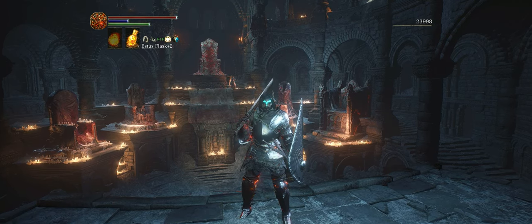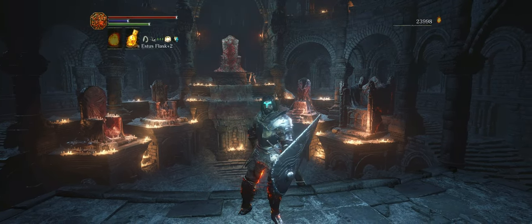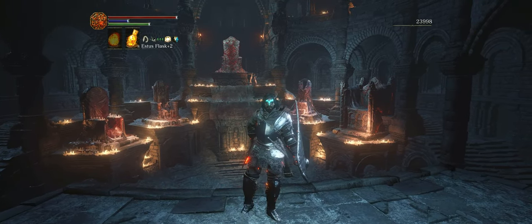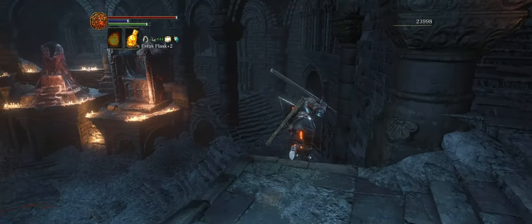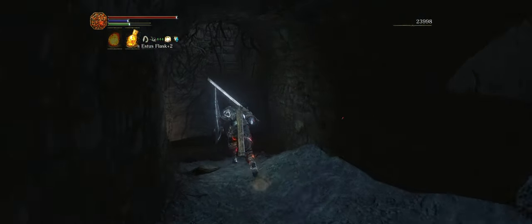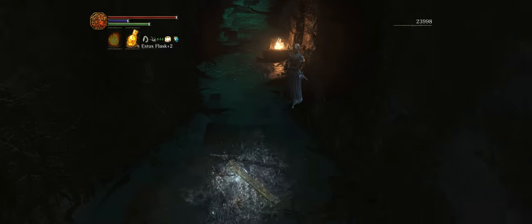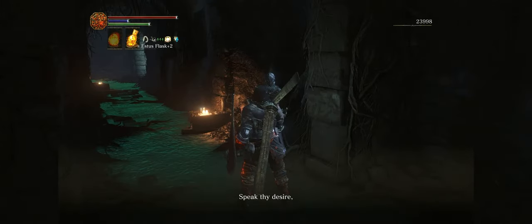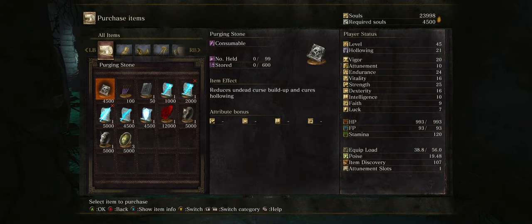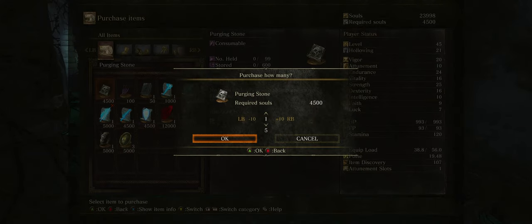Hello guys and welcome back to another edition of our Dark Souls 3 walkthrough. We're going to continue at the Catacombs of Karthus, but before we do, I'm going to recommend a few things very quickly that will help us out. The first thing I'm going to do is purchase a Purging Stone from Yuria to reverse my hollowing, because I don't like looking like a zombie.